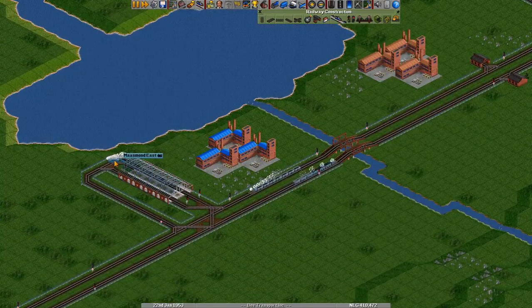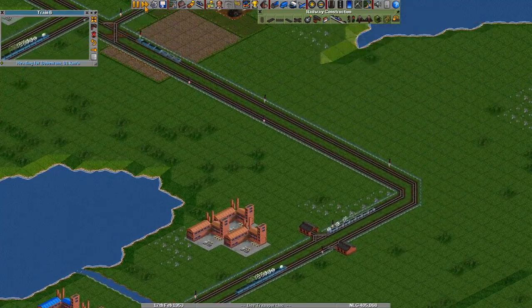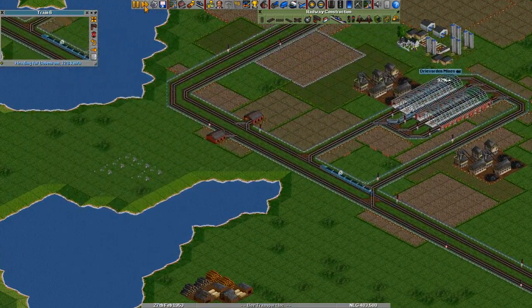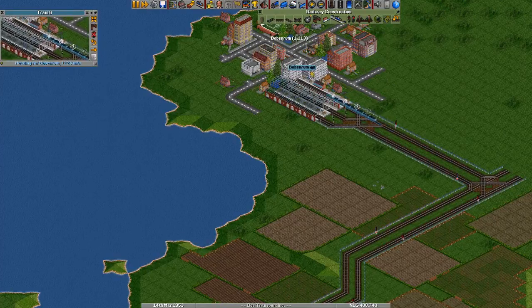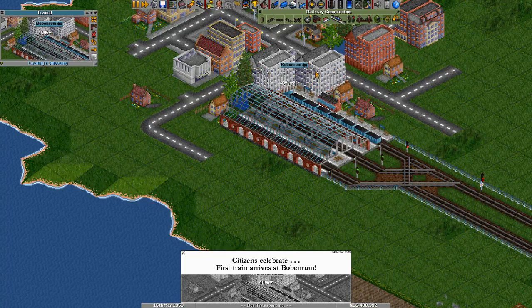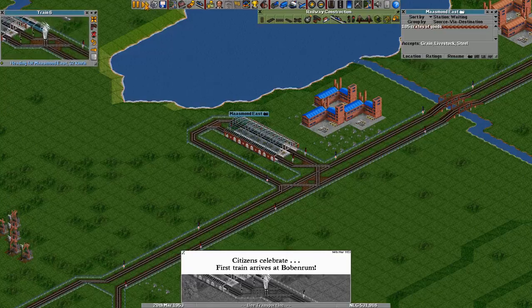Our first goods train should be on its way. Yeah, let's follow it. It's actually faster than the other trains so it has to wait sometimes for them to get out of the way. It's going pretty fast. Let's see — it will make quite a profit. 52,000 gold — it really only has to make one trip a year, or something like that.